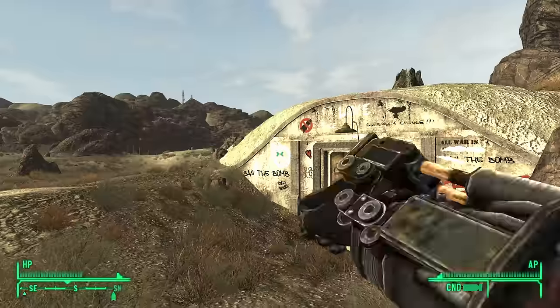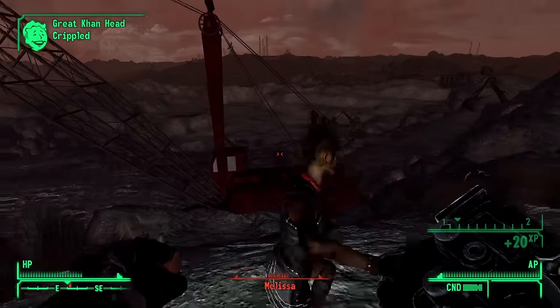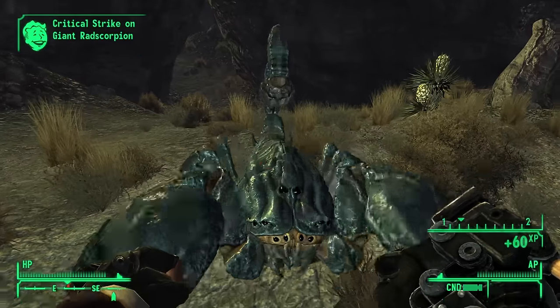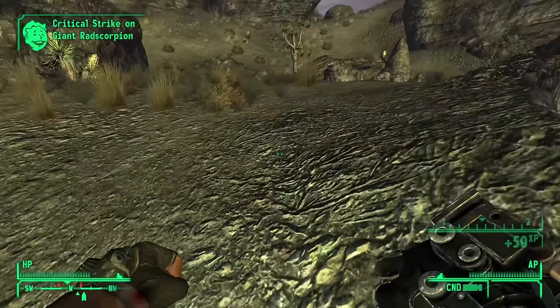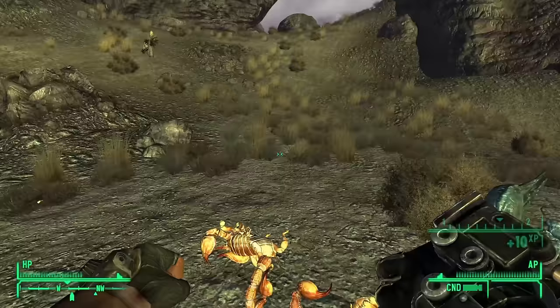Greased Lightning — the Brotherhood of Steel might have been a small faction in New Vegas, but their weapons are on point. You get this from Torres at Hidden Valley after you progress the Brotherhood quest a little bit. It's a power fist with a stupid fast attack speed. You pair this with Super Slam and you'll send enemies flying constantly — the pinnacle of fisting. You can just hit people so fast they can't do anything about it. It's absurd, it's hilarious, I love it to death.